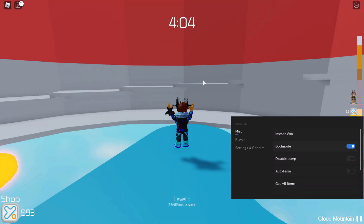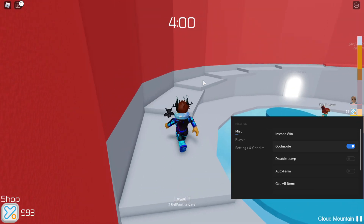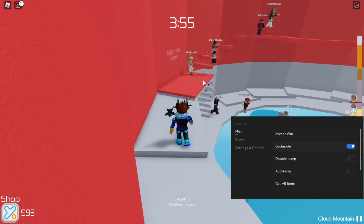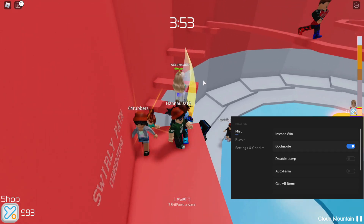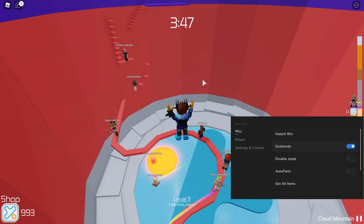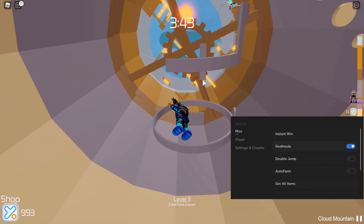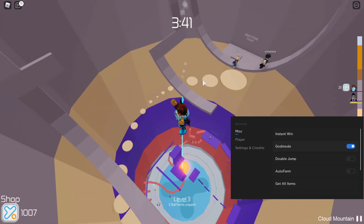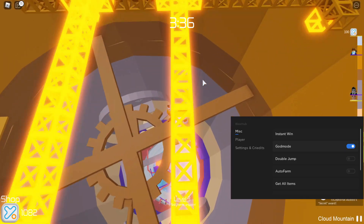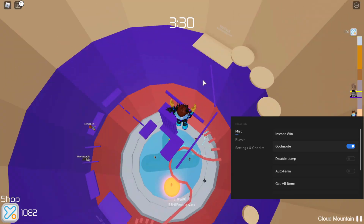Let's try god mode first. God mode means you won't get killed — you're pretty much OP in the game. Let's go over to a trap and see if we get killed. With infinite jump active as well, I'm trying to find a trap but I can't spot one in this map. Basically you will never get killed by a trap with god mode on.